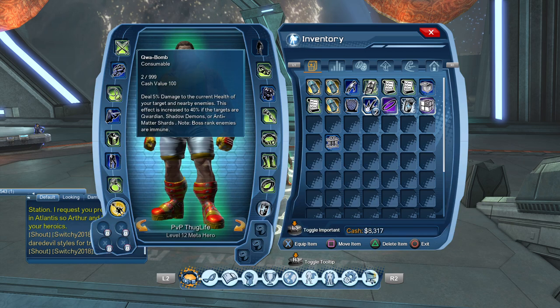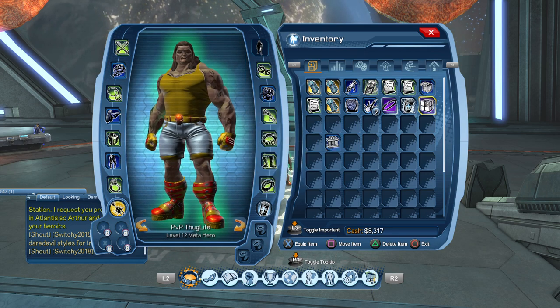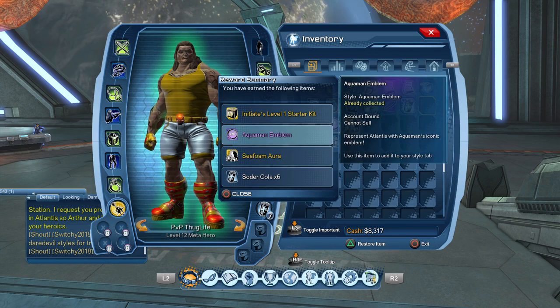We're gonna open up the Atlantis Giveaway. It gives you: Initiate Level 1 Starter Kit, Seafoam Aura, Aquaman Emblem, and six Soda Colas. So we got Aquaman, Seafoam, and Soda Cola.